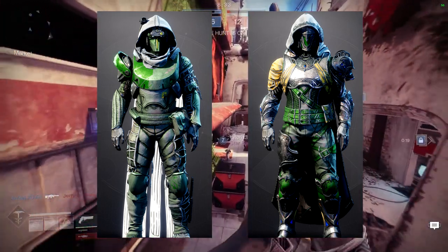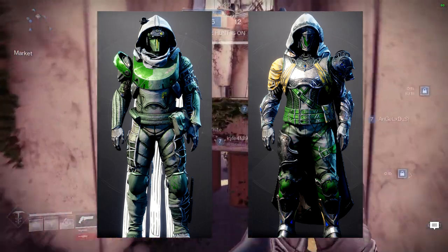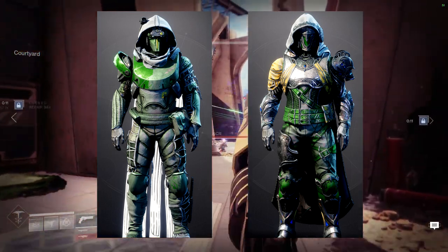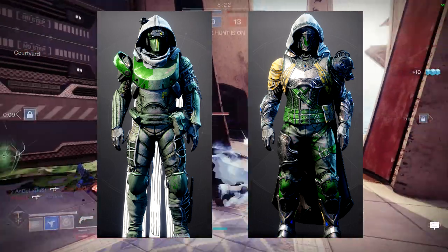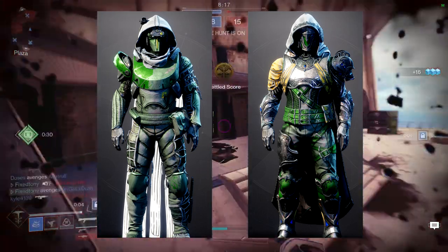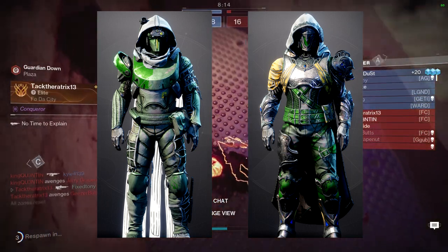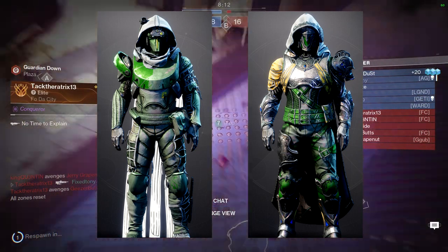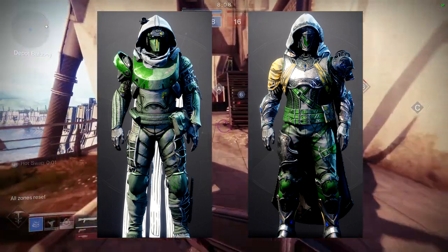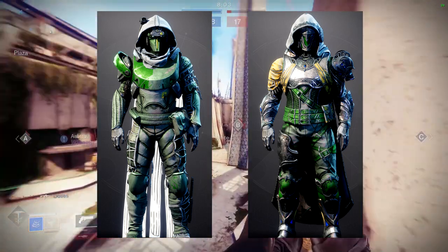I didn't mention this in the Crucible one, but the glow you saw on the left is the glow that's going to be on it all the time — there is no off color for that one. But for this one it does have an off color. I think the shader looks cool if you only use pieces that have gray armor and no yellow — that's the only piece I'm not a big fan of. If you can find armor pieces that only have the gray armor color and the green and white, I think it's going to be super dope.